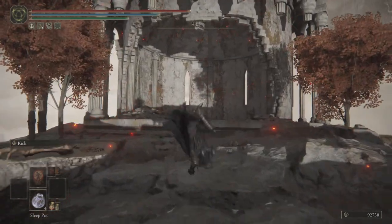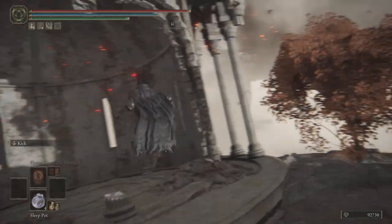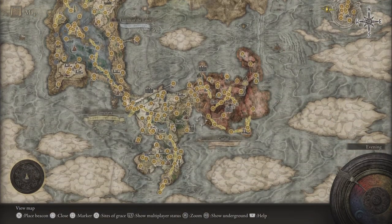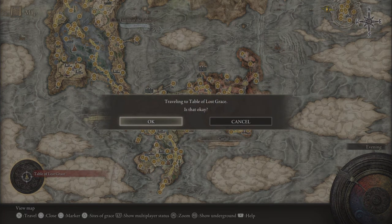Once you're here, this is where we perform the wrong warp. Open up your map and go over to the Round Table Hold site of grace. Teleport to it, and when your loading bar hits 100%, completely close out of your game.